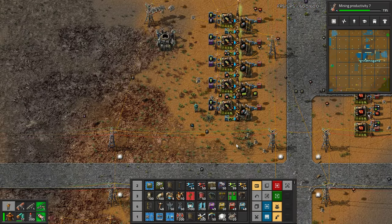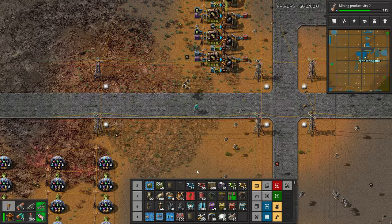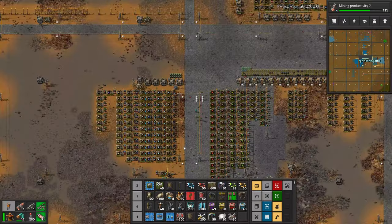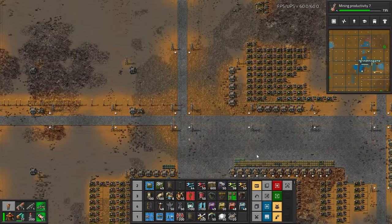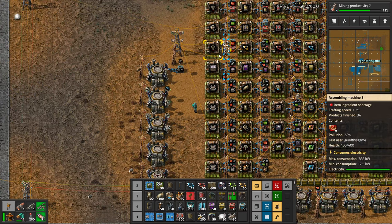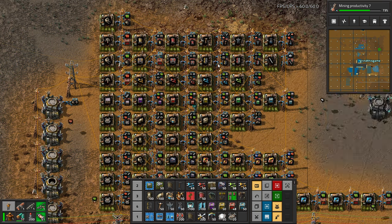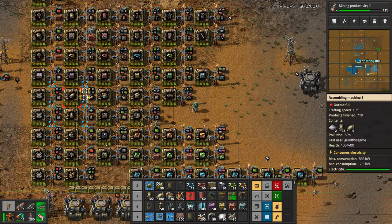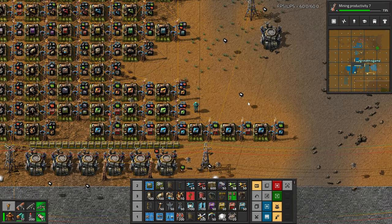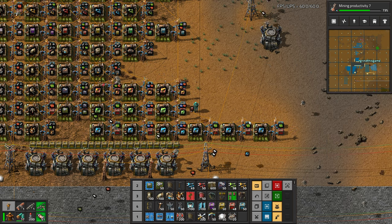Things are going pretty well. I think I might need another one of those. Up here, this is the beginning of the mega mall — this is where we build the things to build the factory. So it's the factory to build future factories. I haven't added everything yet, but it's got a lot of stuff, especially modules. I might need a dedicated module factory because you need a lot of modules.